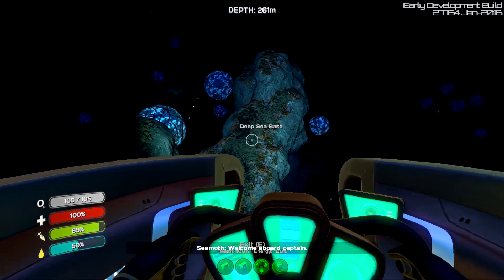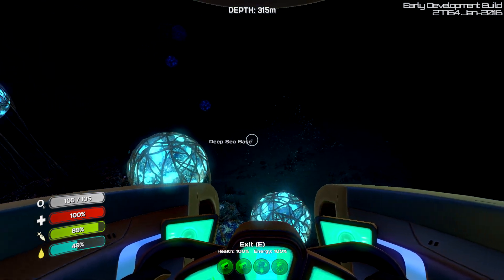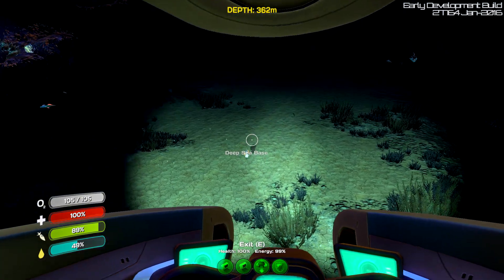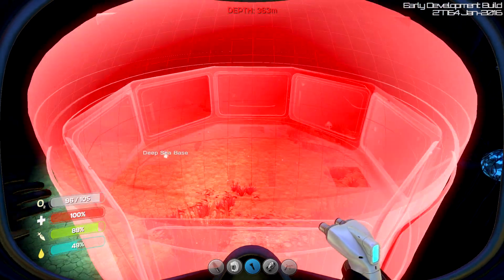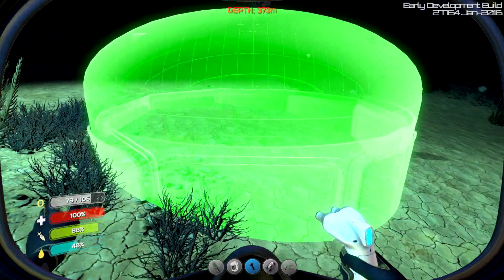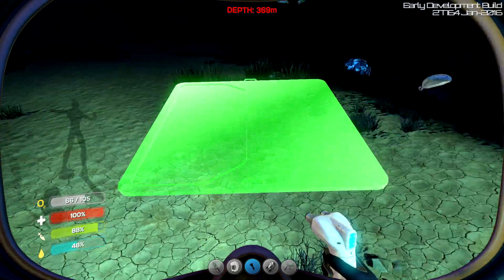Let's go down to our deep sea base — we've not been to it in a long time. Oh, we're actually really close to it, it's right here. Sweet. So let us build a multi-purpose room then. I don't know where we're going to put it. Do we need a platform? We might have to build a platform, which kind of sucks. Okay, let's build a platform then. Let's build it here.